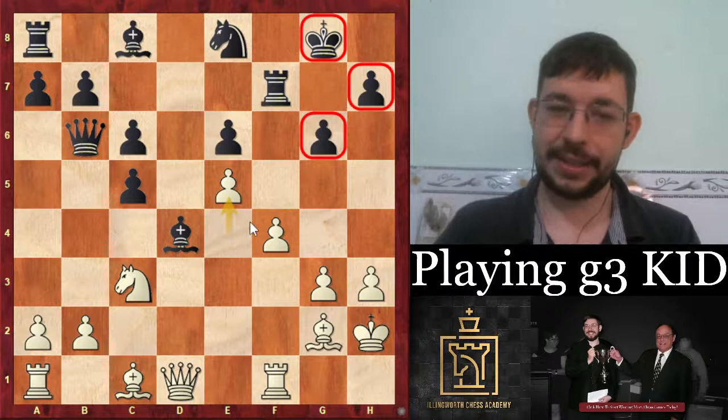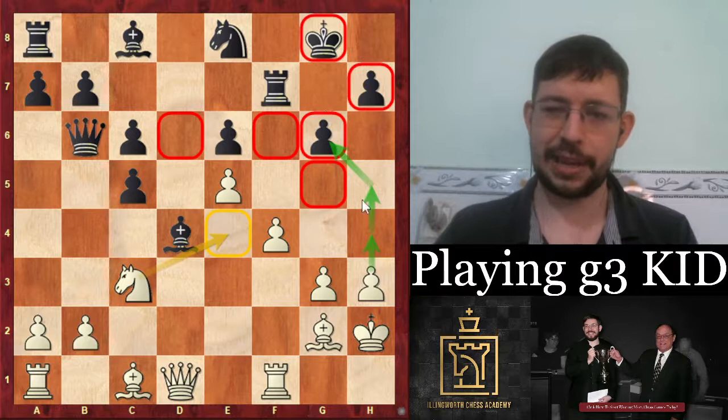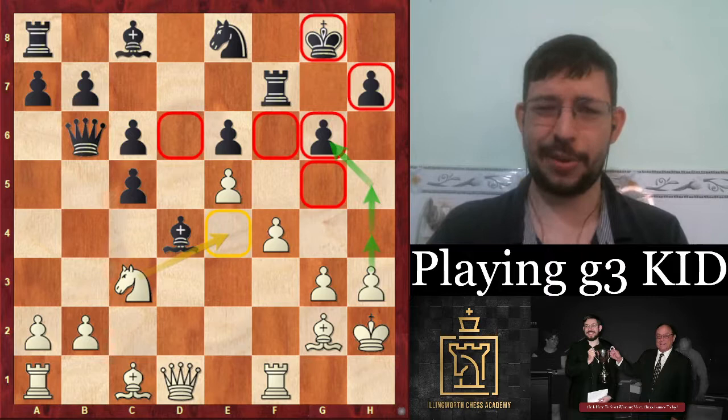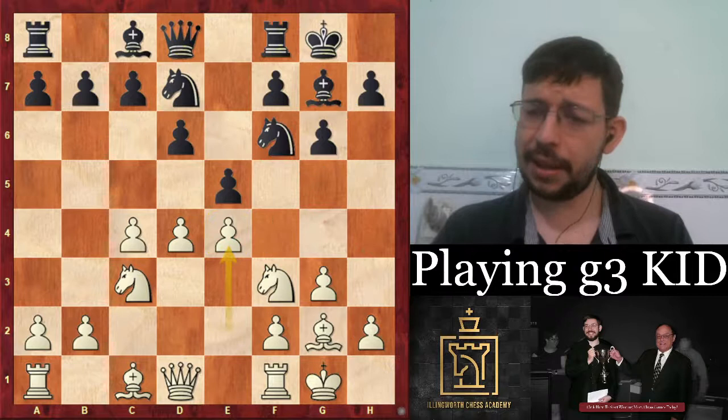With the pawn sacrifice the queenside majority isn't going anywhere — after Nf7×Bd4, Kh2, Rf7, and e5 it's fairly straightforward. The black king lacks defenders, the knight has a beautiful square on e4 with juicy outposts, and a plan like h4-h5 chipping at the g6 pawn will be very unpleasant in the long term. The bishop on c8, rook on a8, and queen on b6 are simply not contributing.